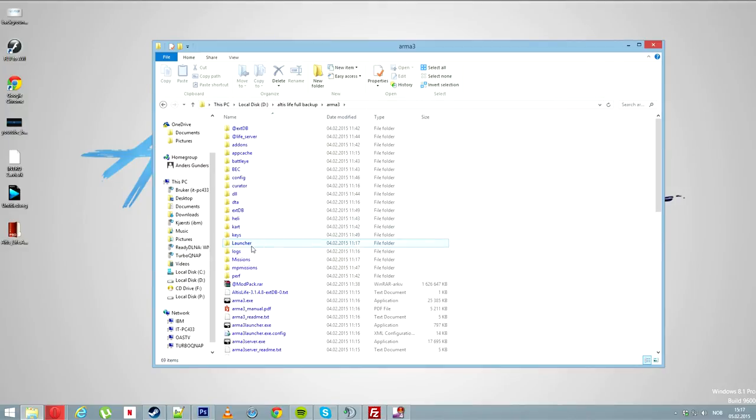Today we are actually going to look into how you actually implement your own skins and textures for civilians into the clothing store, and how you actually implement them and reskin them, and put them into the original t-shirts or uniform sets original in Altus Live by Tonic.